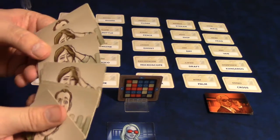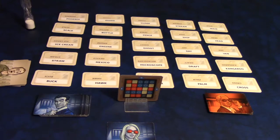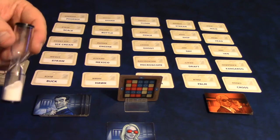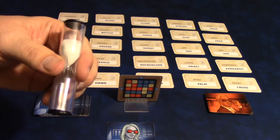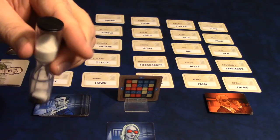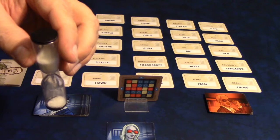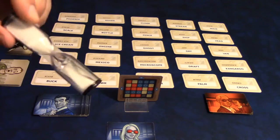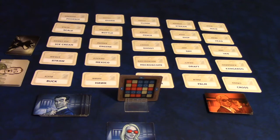You then have these innocent bystanders and the assassin — place those off to the side. A timer comes with the game, but the rules state you really don't need to play with a timer. If you have somebody who's really slow, you can invoke it, but we never play with the timer — off it goes.